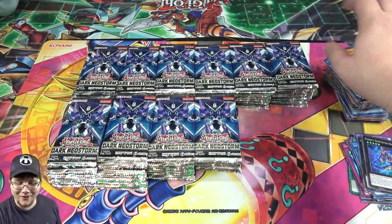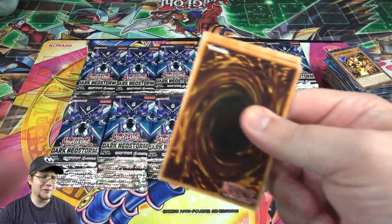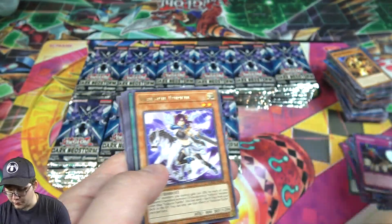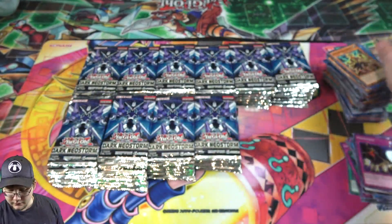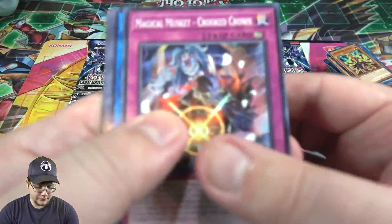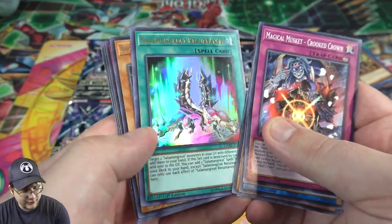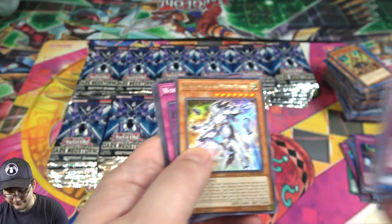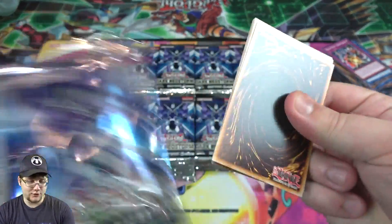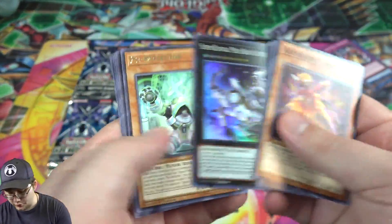He also kind of reminds me of a baby Firewall Dragon. Crackdown — that's a really good super. I feel like we're making pretty good time. And already here's the Salamangreat Recurrence — that's pretty good. I'll take that. I really like Salamangreat too, they're one of my favorite decks to use right now. Super Quantum. Mystic Mine is kind of the tougher super rare that I'm noticing.